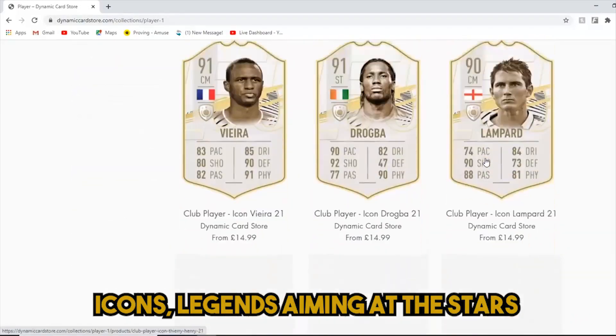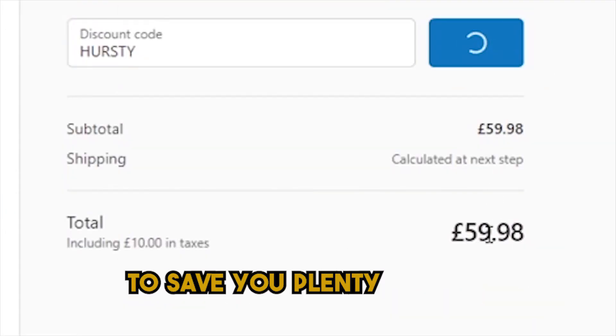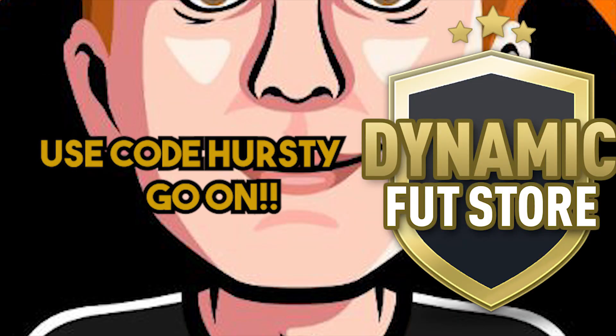DynamicCardStore.com to get the cards, icons, legends, aiming at the stars. Use Hersty at checkout to save your points here — now your bank account won't be staying empty. DynamicCardStore.com, use code Hersty, go on.